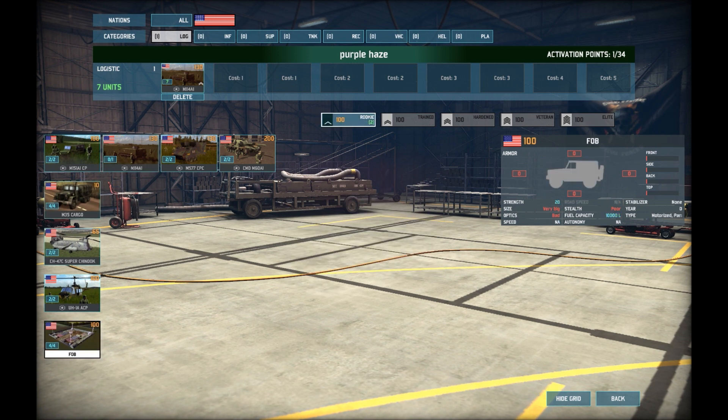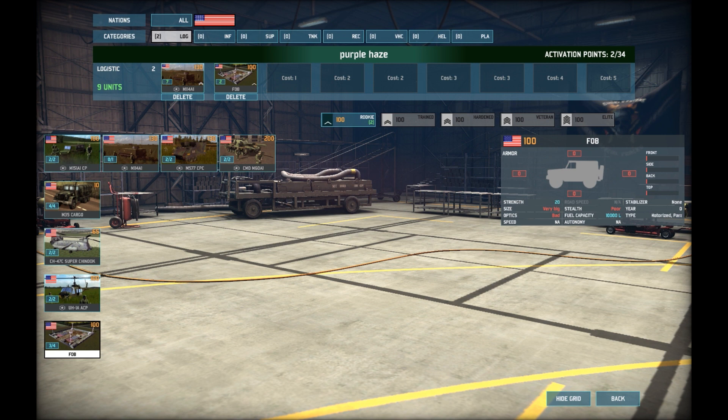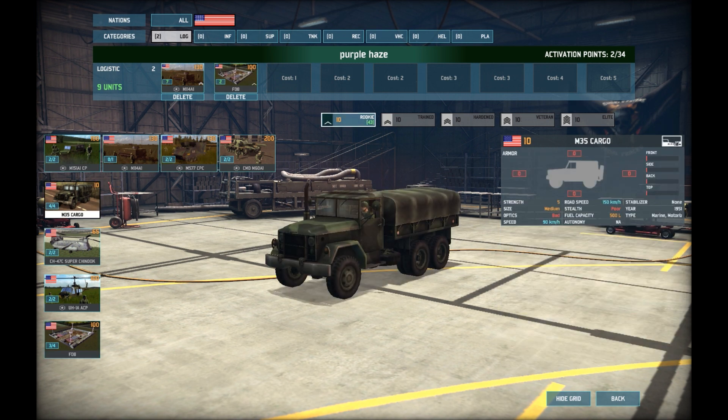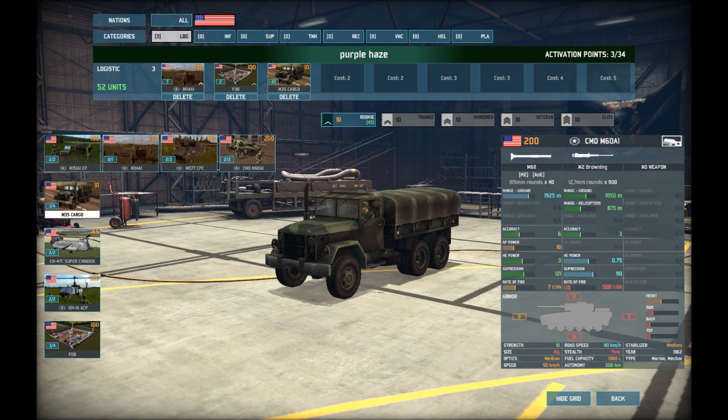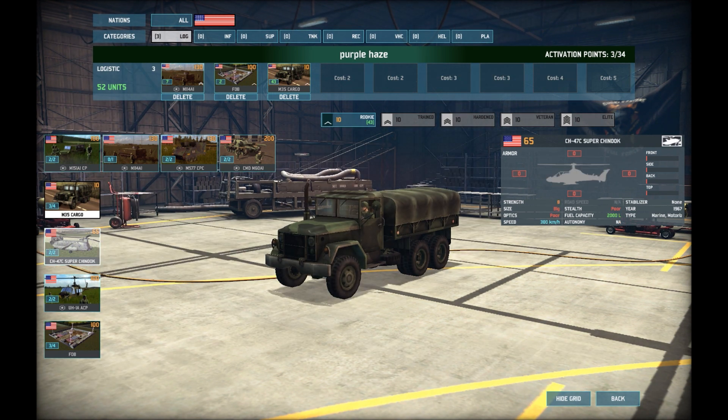I always put in an FOB. A lot of people have said on videos and forum posts that FOBs aren't worthwhile because they cost 100 — well, 200 for me because I always spawn two — but I always use them. Then you have to put the M35 truck in, because the Chinook, although it's good, you get seven of them and it's such a target. People will put a lot more effort into knocking out a Chinook than a couple of logistics trucks.